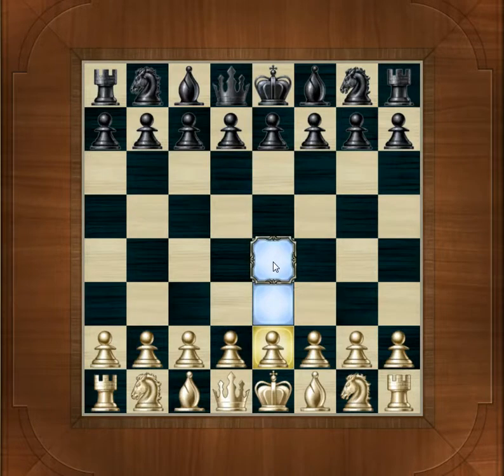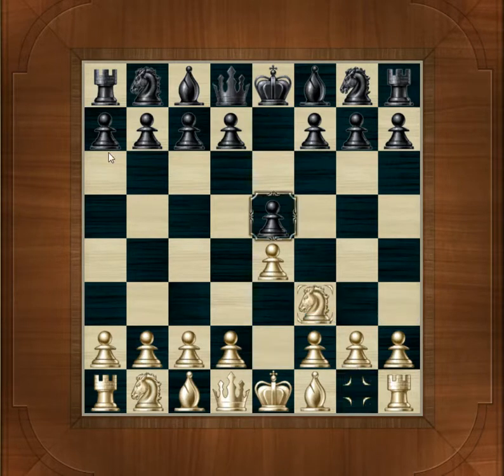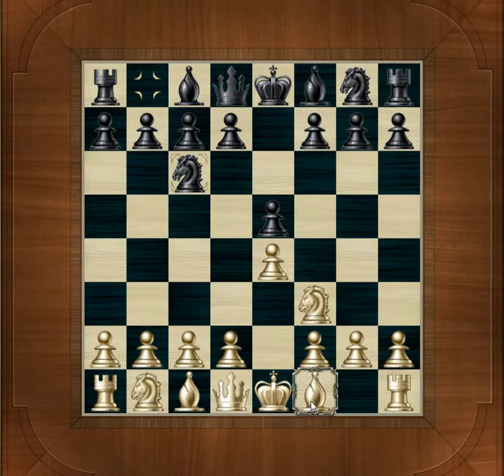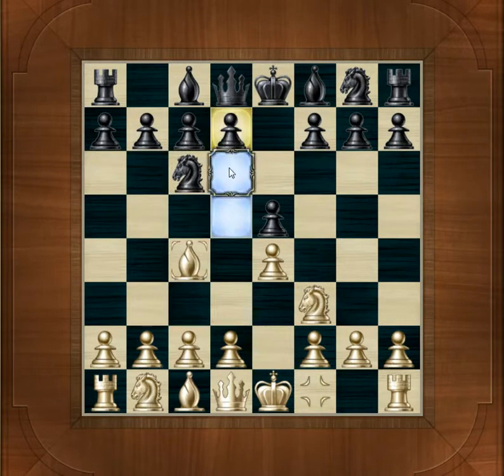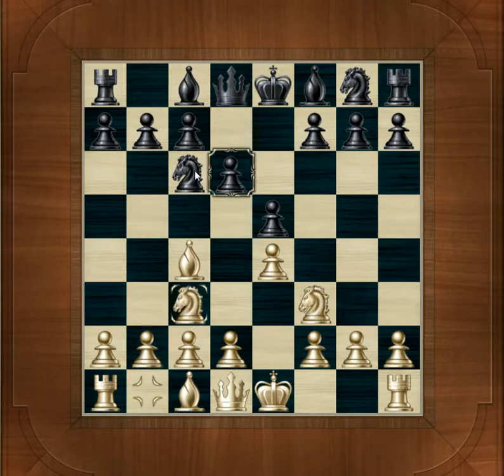So it starts off Pawn E4, Pawn E5, Knight F3, Knight to C6, Bishop to C4, Pawn to D6, Knight to C3. And then the Bishop will come in and take and pin the Knight.